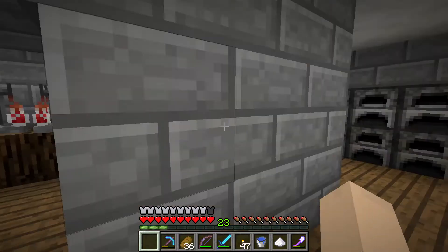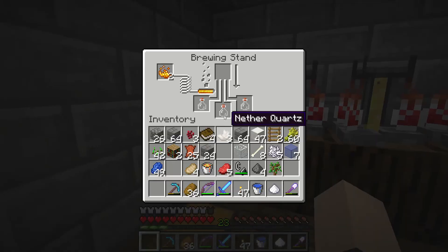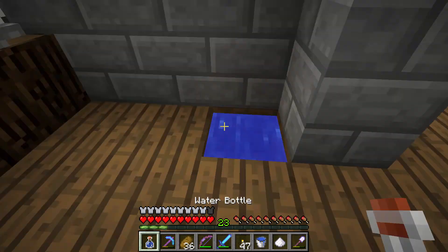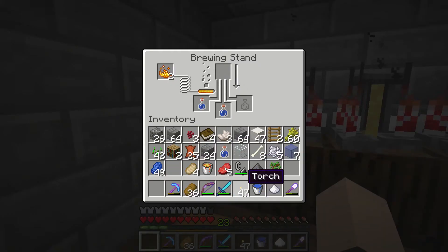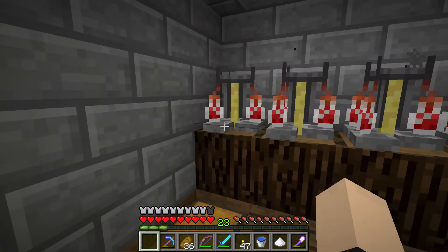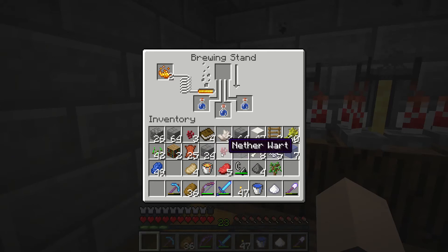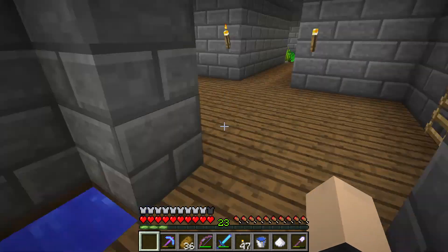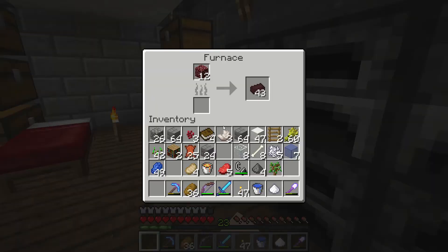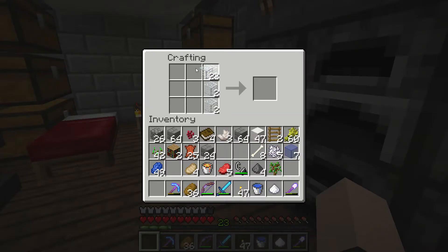We're going to throw that in there and make some speed potions. We need to get some water in there first. Get another nether wart. We're gonna be flying around this joint. What the hell — I didn't even know I had another wart already there. I should get an award for the most blind person.